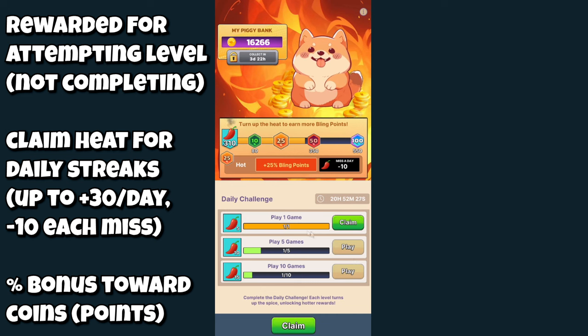After your first game you get to claim five chilies — they call it heat. Once you've hit 80 heat, you get a 10% bonus for all your levels. You get a 25% bonus at 150, 50% at 350, and 100% at 550. If you miss a day — it goes midnight to midnight UTC — you lose 10 heat. You can get up to 30 heat a day: 5 heat for your first game, 10 for five games, and 15 for ten games, across all nine apps combined.